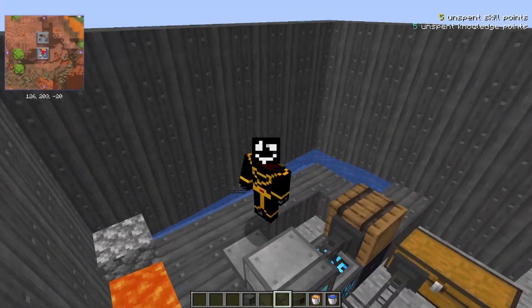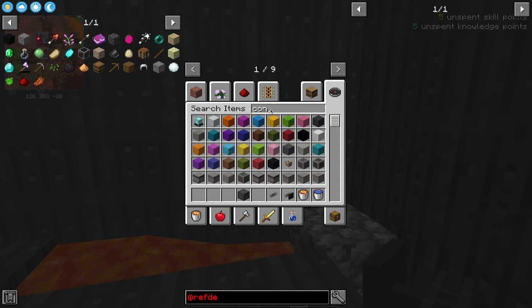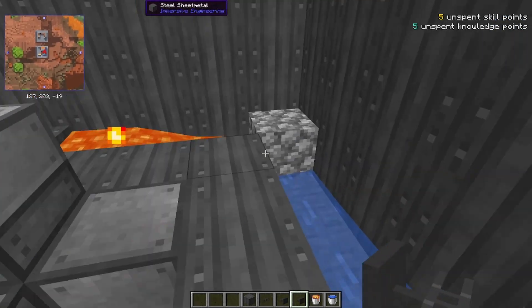Welcome back to another Refined Storage guide. Today we're going to be looking at destructors and constructors — they both have the opposite effect. We're going to look at destructors first in the application of a cobblestone farm.